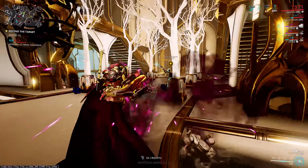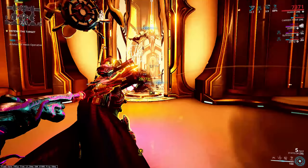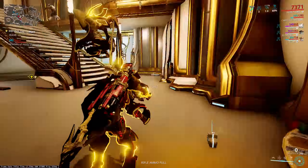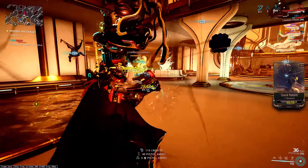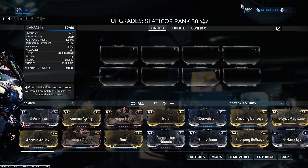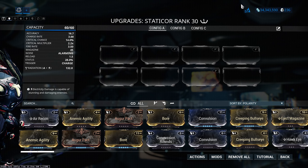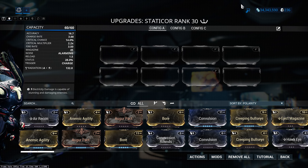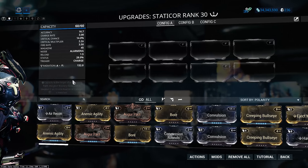There are a couple of downsides to the Static Core though. The slow charge speed means you're going to want to focus around the charge attack, and if you want to do that you're going to need some speed mods. The actual projectile speed is really rather slow too, so you'll have to get used to that — though it's actually kind of amazing, you can keep up with the projectile just by parkouring, that's how slow it is. Thankfully it doesn't do any self-damage, so you don't have to worry about parkouring into your own explosion.